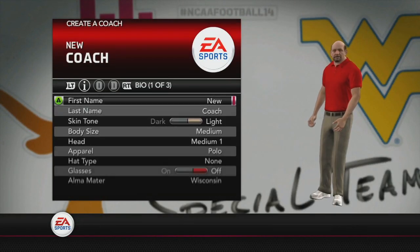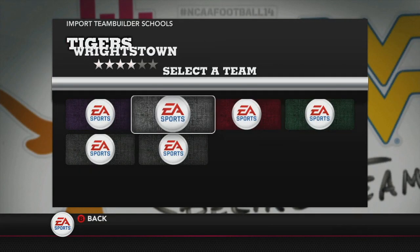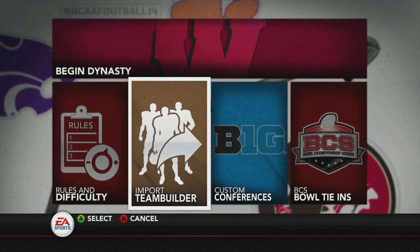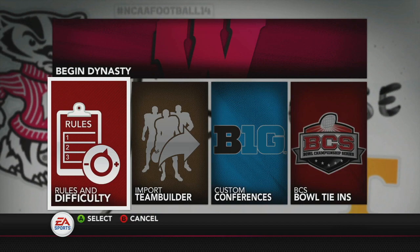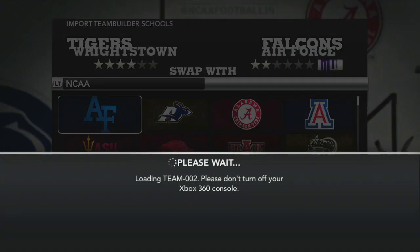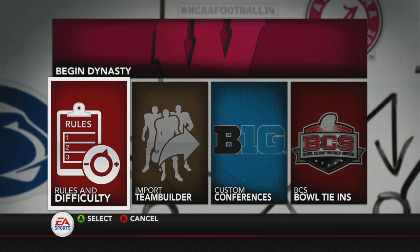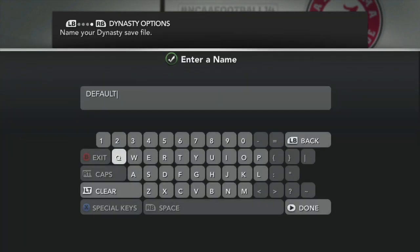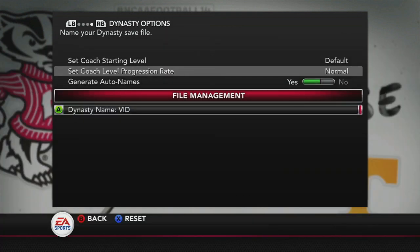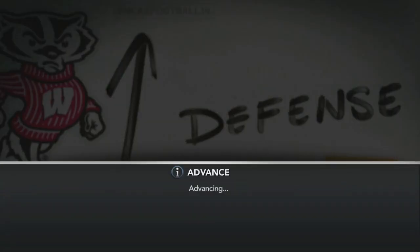We'll just go new coach, whatever, and then you want to import a team builder team. You can pick whatever — this is the team I used last time, I'll just use them again. Let's replace. I had to switch back to my other storage device but I'll just copy it over on a flash drive. I picked this team, just replace Air Force, and then we're done. I'm just going to change the name of it so I remember which one it is — we'll call it 'vid.' Everything else doesn't matter because it's literally just for the purpose of showing you guys.